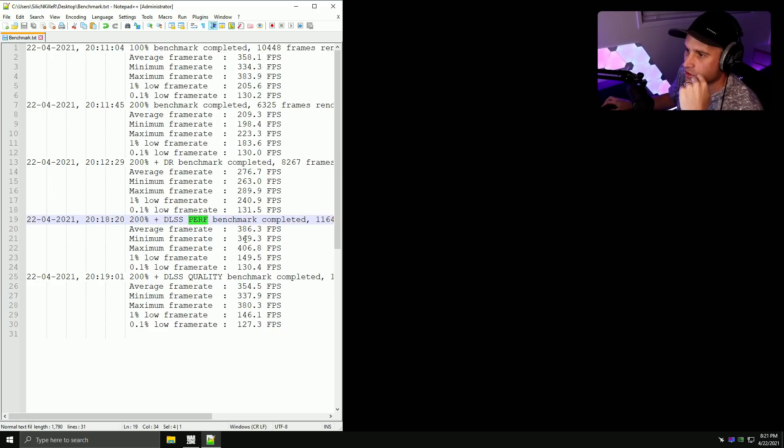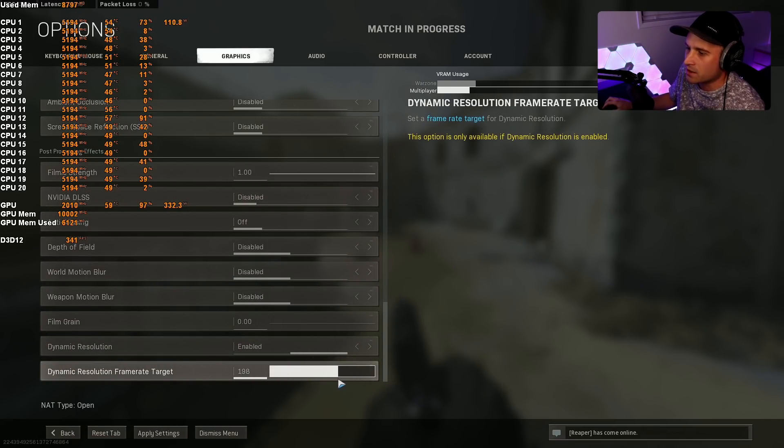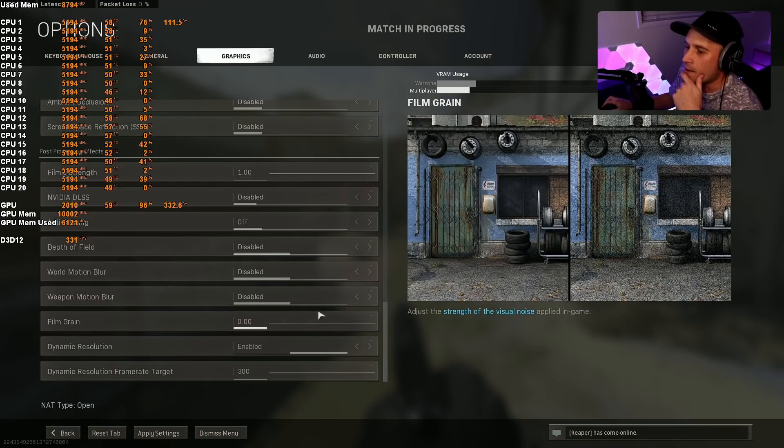In performance mode DLSS looked absolutely horrible; in quality mode it looked okay. It depends on your graphics card and how well it scales. DLSS is really useful for guys playing 2K, 4K, or 200% render resolution. But in my opinion dynamic resolution still looks much better and is clearer — you can adjust the render resolution target. In Warzone most PCs in Verdansk won't consistently hit 200 FPS, so dynamic resolution lets you dial in your target.